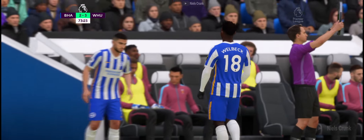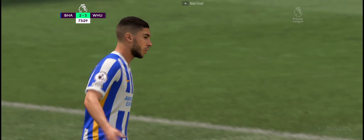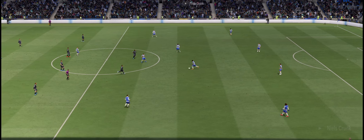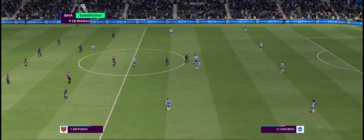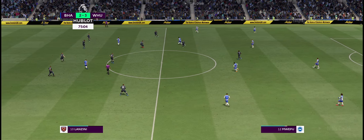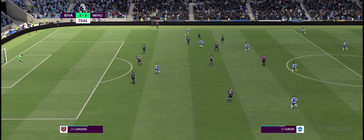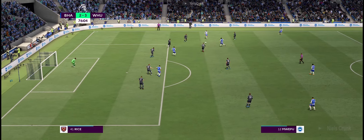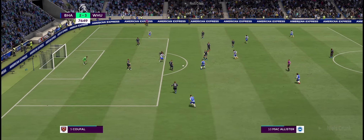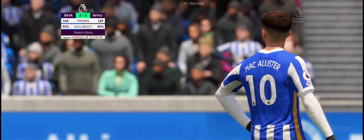And they're making a change — what a big moment in the dying embers. Substitution for Brighton and Hove Albion — coming off, number 18 — a quarter of an hour remaining. The attacking options appear plentiful. Mwepu, Caicedo — great opportunity. That's a great stop! His reflexes are so good there — a fantastic stop.